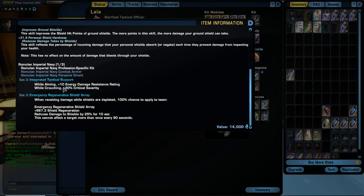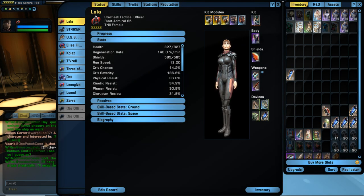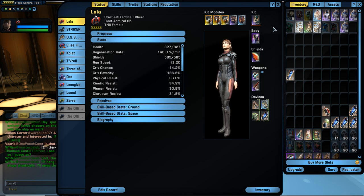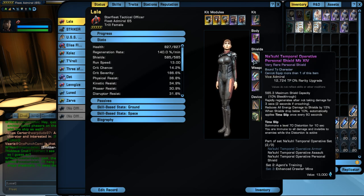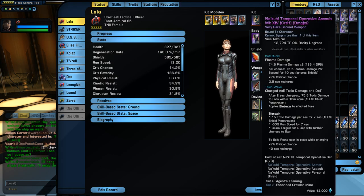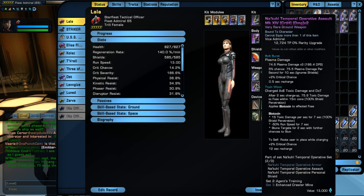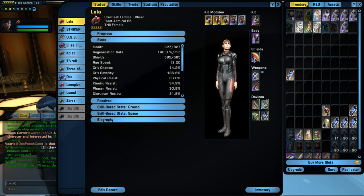The two-piece set bonus gives you 30% critical severity while you're crouching, and it also gives you some additional resistance to energy weapons. While you're crouching your regen is also faster. I'm not a big fan of crouching — I like to move around, get behind the bad guys and flank them. So this was good until I ran across the armor, which I'll go into in just a minute. I'm using just that one piece from the Iconian first episode arc, and then I'm using the Nikul shield and weapon. I did upgrade this — you have to have it in there for the two-piece set.